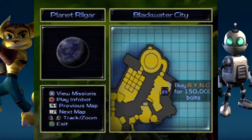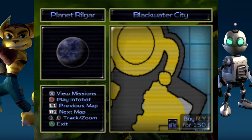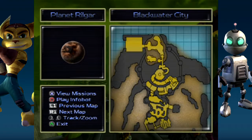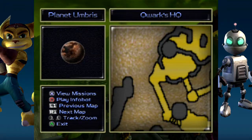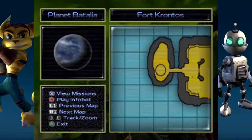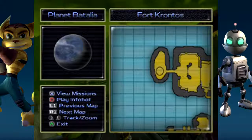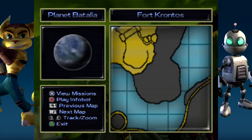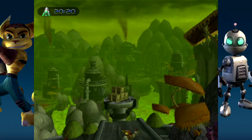On Planet Rilgar, the two I could find were right here in this cavern area that you have to take the elevator to get to, which you find after finding the Rhino Salesman, and the other one was right by the hoverboard race girl. On Planet Umbris, the two I could find were right about here where the first set of pads were, and right in the Snagglebeast pit. On Planet Battaglia, I did miss a bolt stash right by the turret, so I went ahead and got that one. The ones I didn't show while I was here were right around here where we first saw a cannonball tank, and right where the hidden gold bolt was.